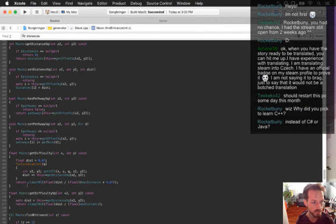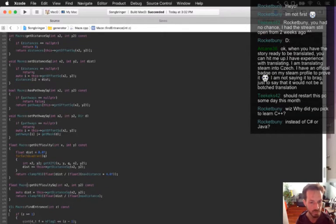Why did you pick C++ instead of C# or Java? When I learned to make games, we didn't have C#, and Java was not popular for video games. The obvious choice back in the early 90s was C. C++ became more popular once we had C++ version 98 in 1998 — it got to be a little bit better, a little bit more pro. C++ then became kind of the language to use for game developers.